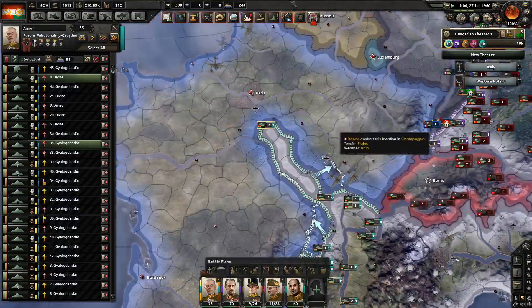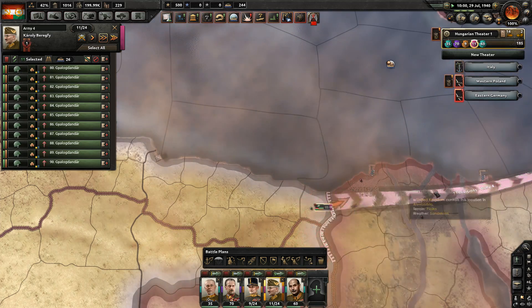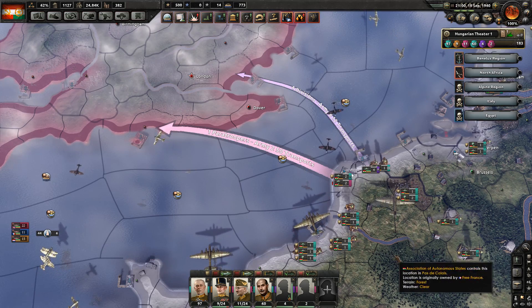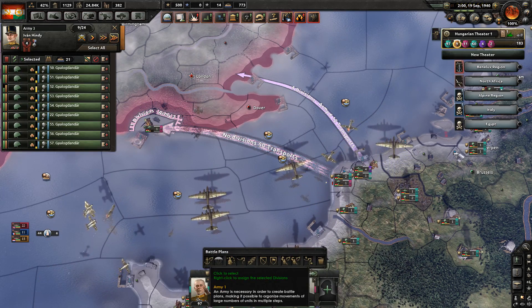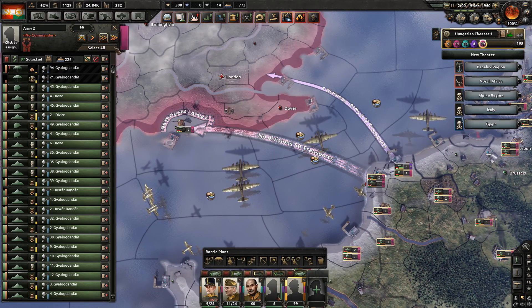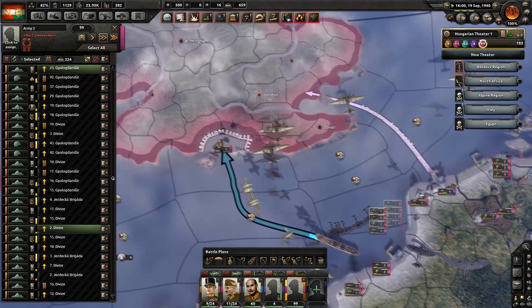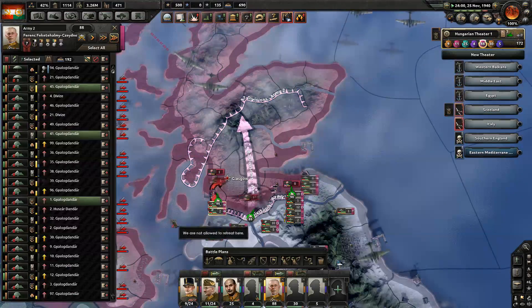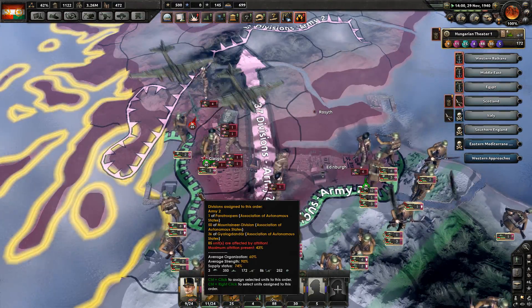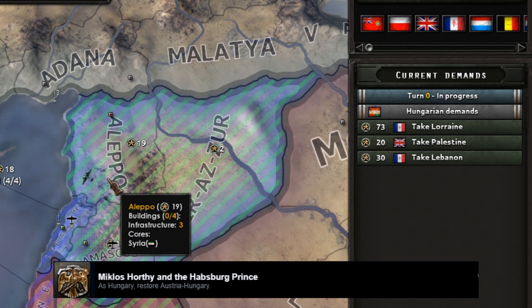Since France won't see this coming they'll be mostly unprepared and you can walk into Paris, capitulating them instantly. After pushing the Allies off the main continent of Europe, prepare for the invasion of Britain by paratrooping one division into a British port — most of their army is already destroyed. Capitulate Britain. In the peace deal, take whatever you still need: Lorraine, Palestine, and Lebanon — and there you go, achievement complete.